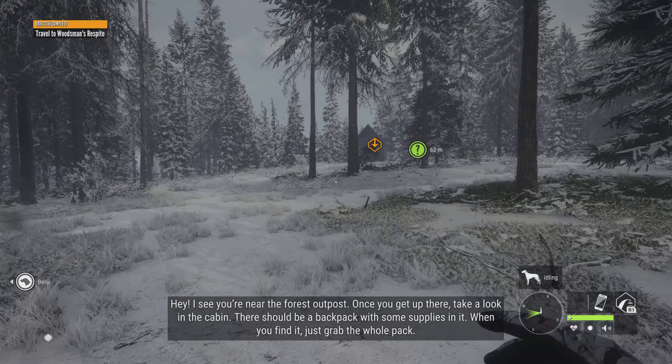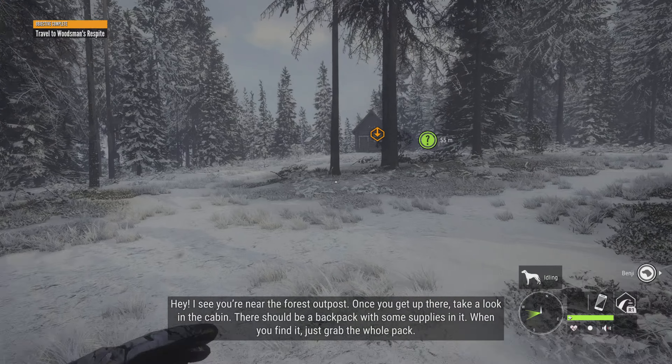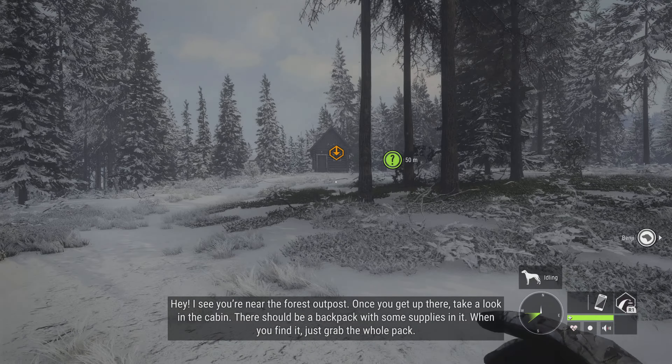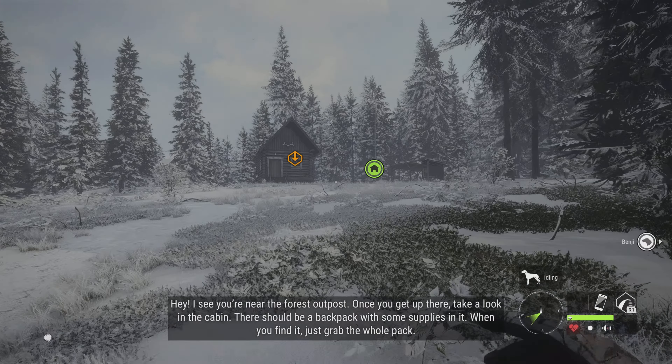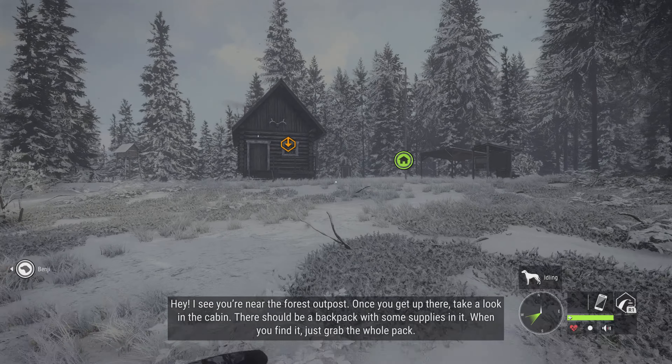I see you're near the forest outpost. Once you get up there, take a look in the cabin. There should be a backpack with some supplies in it. When you find it, just grab the whole pack.